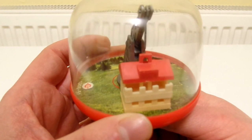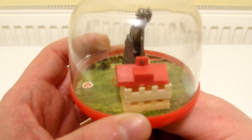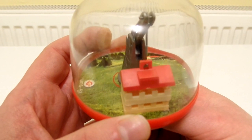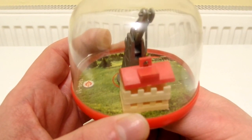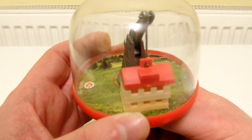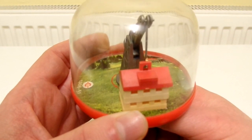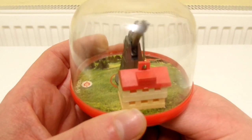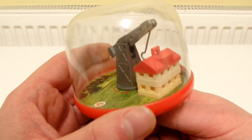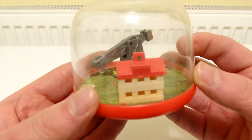Oh, there we go — now it is doing it. That's weird. Just tilt it a bit — the whole thing. I don't know if it's classed as cheating to actually tilt the whole thing. How do I remove the hook from the loop now? Oh, there we go. Yeah, I guess you can call that solved.